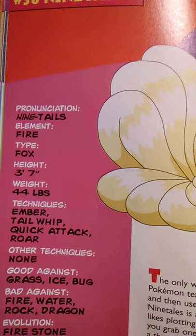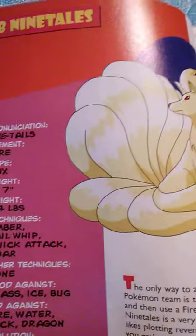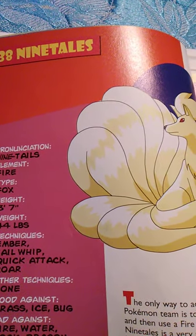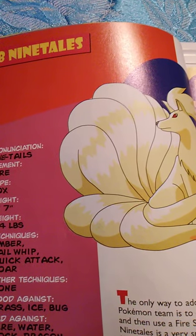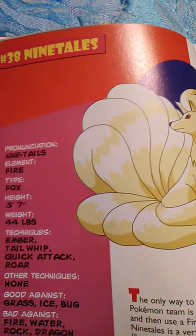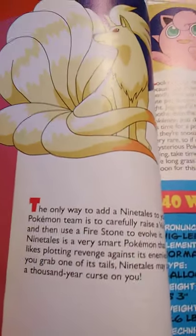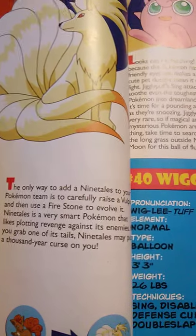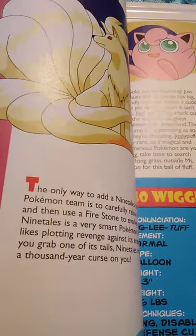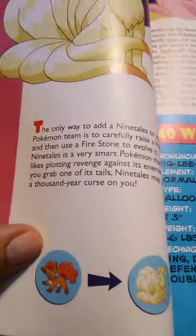Ninetales is good against Grass, Ice, and Bug, bad against Fire, Water, Rock, and Dragon, and evolves using a Fire Stone. The only way to add a Ninetales to your team is to carefully raise a Vulpix and use a Fire Stone to evolve it. Ninetales is a very smart Pokémon that likes plotting revenge against its enemies; if you grab one of its tails, Ninetales may put a Thousand-Year Curse on you. That's basically the plot of Mystery Dungeon DX, I believe — somebody grabbed a Ninetales' tail and got cursed.